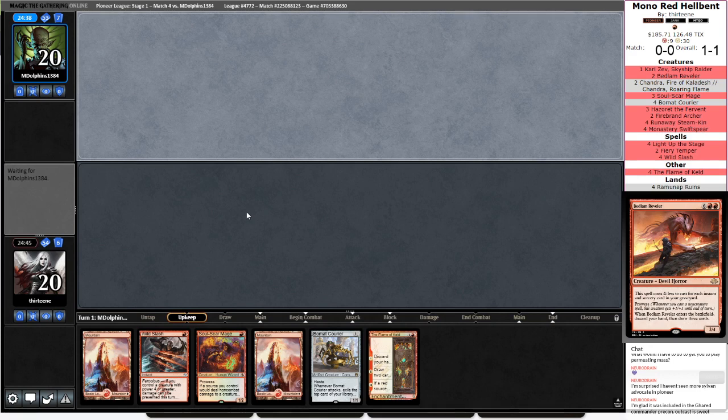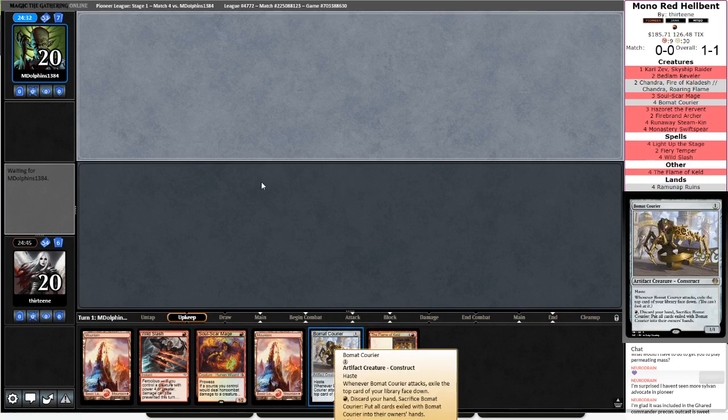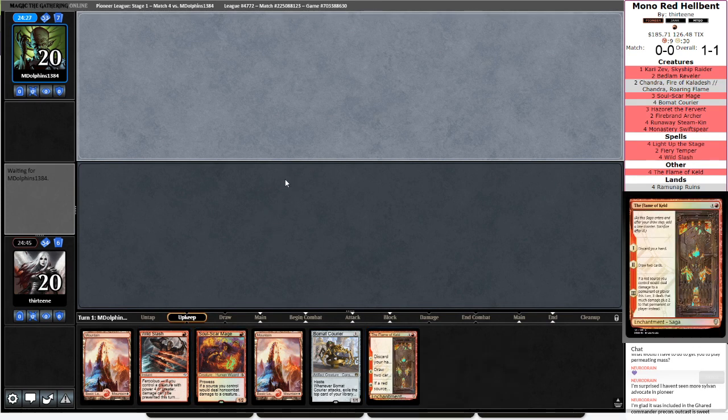If opponent plays a Mana Dork, we're just going to kill it. If they don't, probably going to start building up the Bowmat Courier. Soulscar Wild Slash turn 2 is really strong, and then we can just Flame of Keld anything that we draw if it's not relevant at the time. Really depends on what opponent's playing.